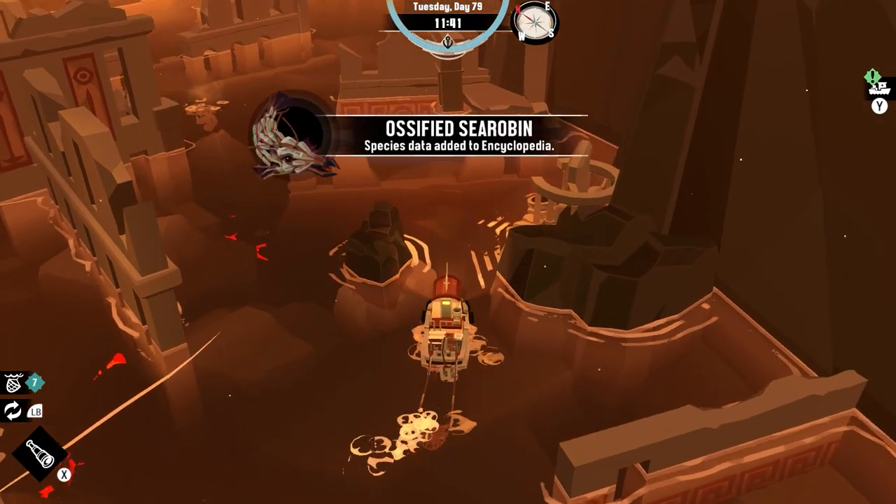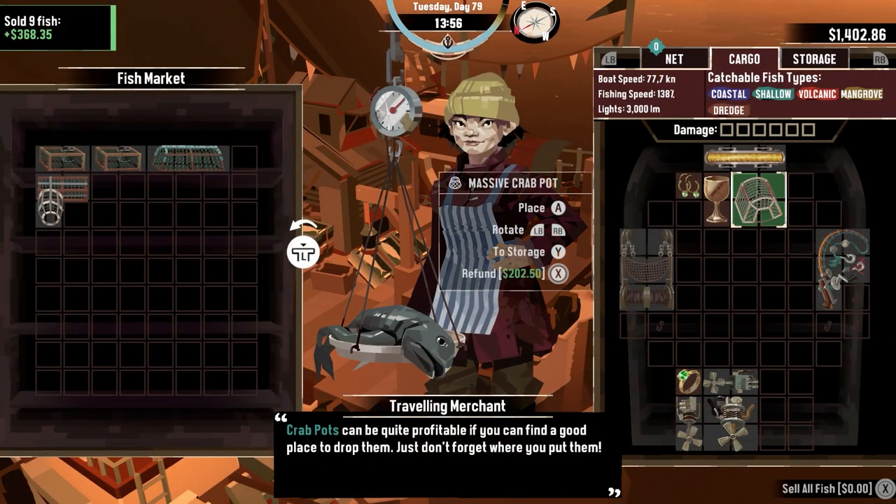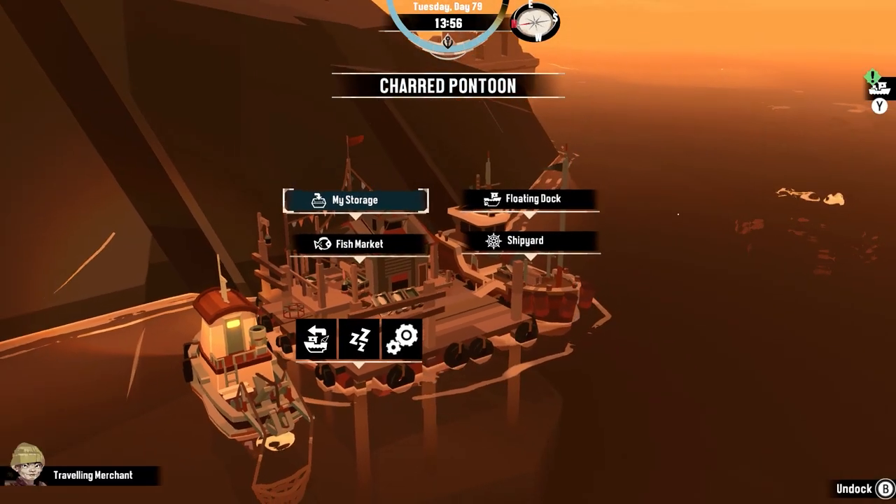As I continue on Day 79, I notice that the first altar is asking for two gigantic crabs to be placed there. As such, I decide to purchase a massive crab pod in order to find the requirements for this altar.